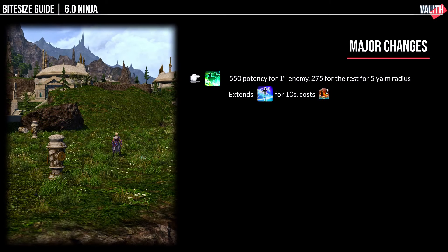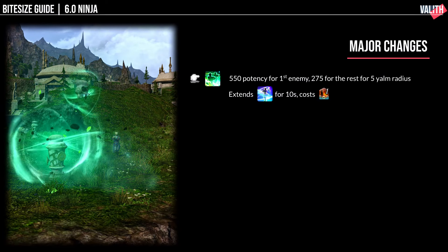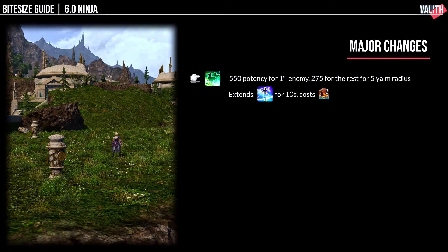Next, we have Phantom Kamae Tachi, a 550 potency ranged skill that also hits enemies that are 5 yalms around the primary target for half that potency. To use this skill, you need to have the Bunshin buff active. It will also consume 1 Bunshin stack when you activate it, as you are sending your Bunshin clone to attack the enemy. Landing Phantom Kamae Tachi also extends Huton by 10 seconds.